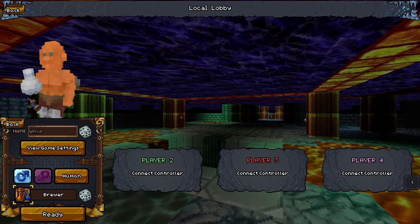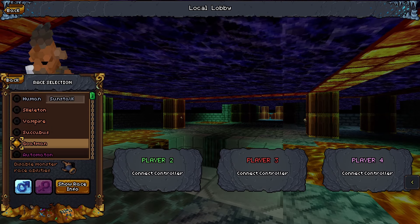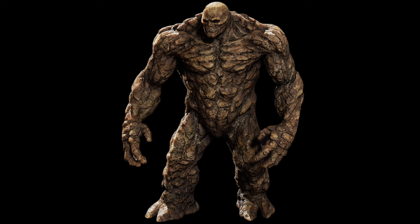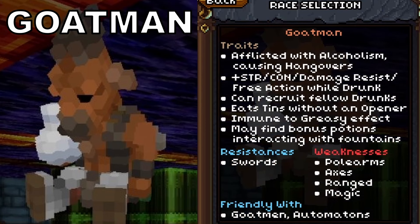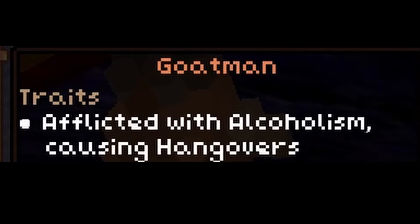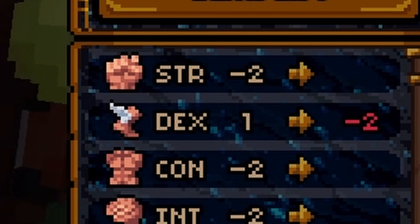I'm going to assume you are choosing the Goatman as your race, as it is the signature race for the Brewer and their mechanics tie in with each other. If you do choose to be a human, however, you are lame, and I wish upon you a most gruesome death. The Goatman has some major differences from the other races, but they are good ones. For one thing, you are encouraged to constantly drink alcohol. In fact, if you don't drink booze on the regular, you will be penalized by a constantly swaying camera and a reduction to your dexterity stat.